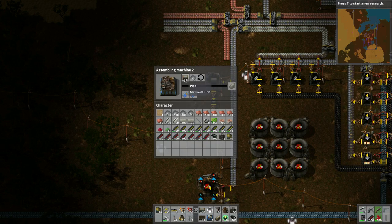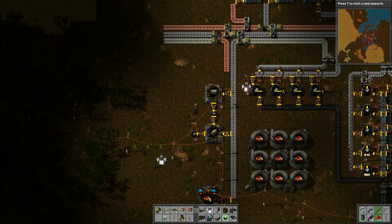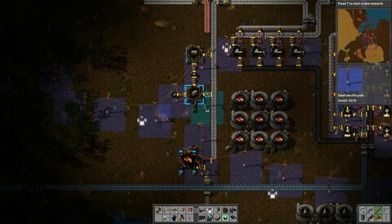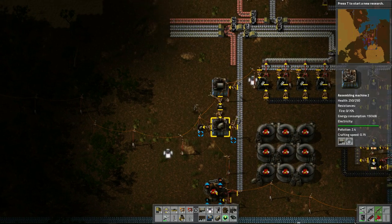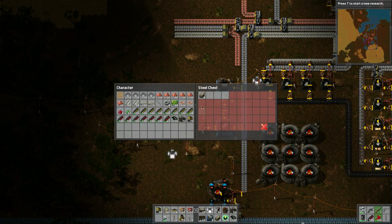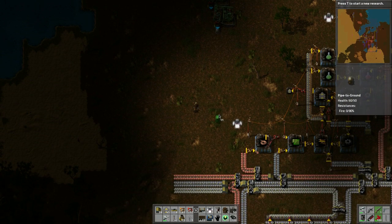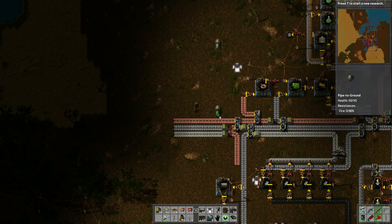I've got some pipes and this is making these guys — it takes a lot of these pipes to make them. What's going on? That doesn't have power. Go right here — there we go, now there's power, now it should be functioning again. As it makes the pipes it throws them in, beautiful. I'm making pipe-to-ground because I want to bring the oil from up here down to the bottom. I like to use the underground stuff because I like to walk around my pipes.